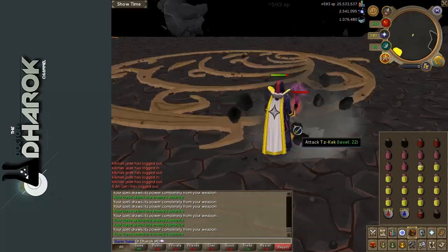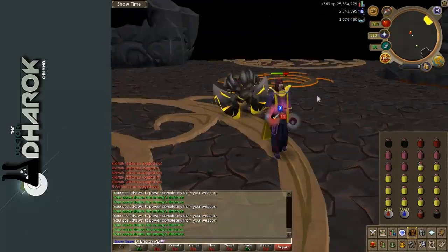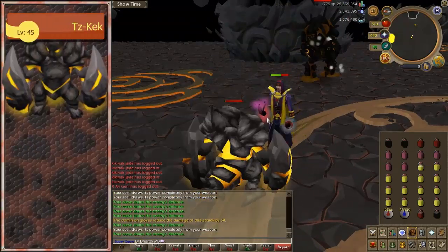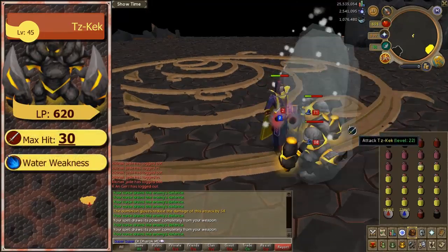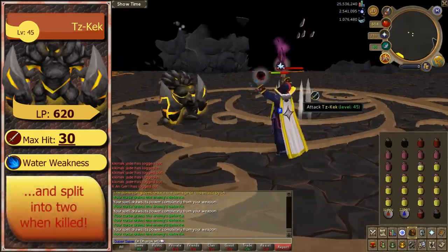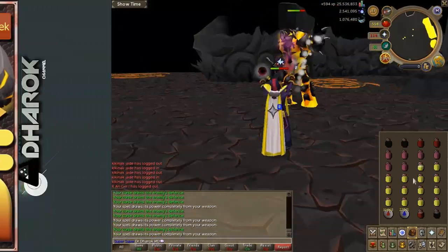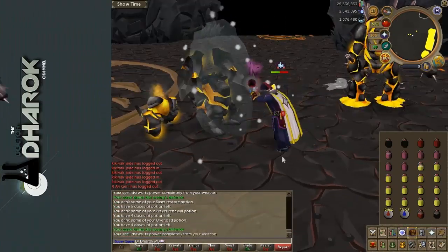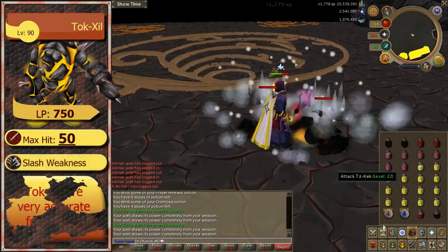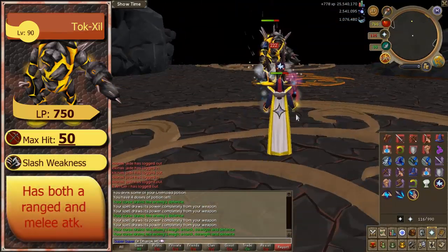You'll want to take out the Tizke first — they're the bats, and they will drain your prayer while attacking you. Once you've taken down the first bat, the second wave will come: that's two bats, and then after that, the Tizkek. The Tizkek are level 45, and they split into two level 22s whenever you kill them, so really it's three mobs you have to fight each time. Once you kill a couple more bats and get up to two Tizkeks, the next thing you're going to face is the level 90 ranger, the Talk Zill, who has both a ranged attack and a magic attack — you want to take him out first after the bat.